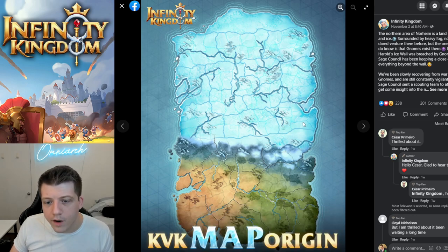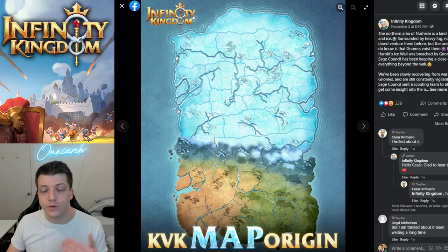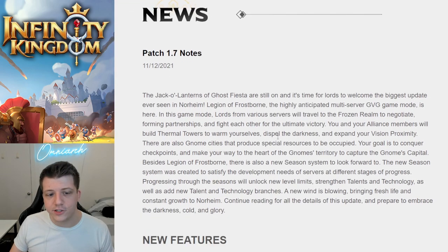It looks like we've got about eight zones, then an inner ring and a center ring. This looks to be a classic server-versus-server KVK-type map that you might expect from a game like Infinity Kingdom. Eight servers will be grouped into one large Legion to take part in the Legion of Frostborn together — that's what we see reflected in the eight sections of the map.